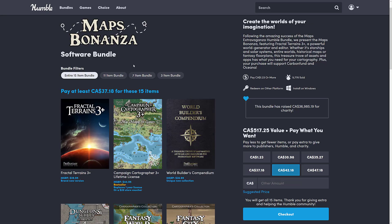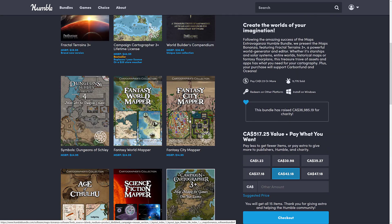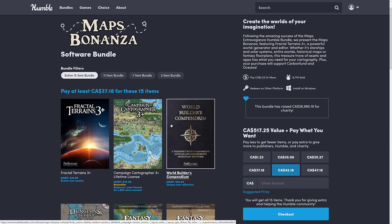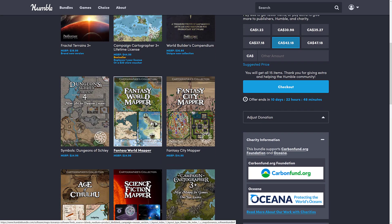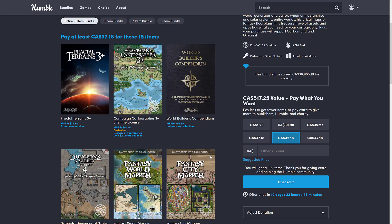There's also the Map Bonanza bundle, which has been running for a little while. It's kind of tangential to game development — more for making 2D style maps like you'd use for a tabletop RPG session, though you can see how it could be useful for game development if you're doing an overworld map. I'm genuinely interested in what the software is like to use, so I think I'm going to throw out a hands-on video this weekend — probably with Campaign Cartographer and some of the add-ons. There's still about 10 days left on that one.